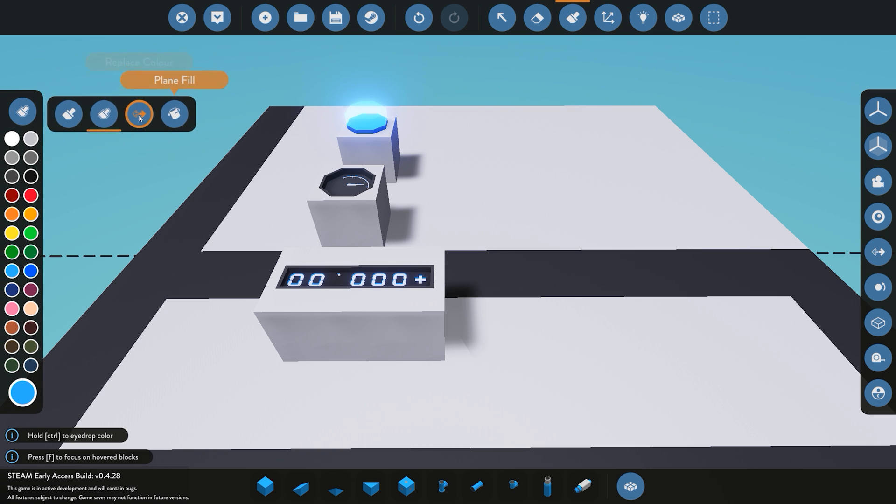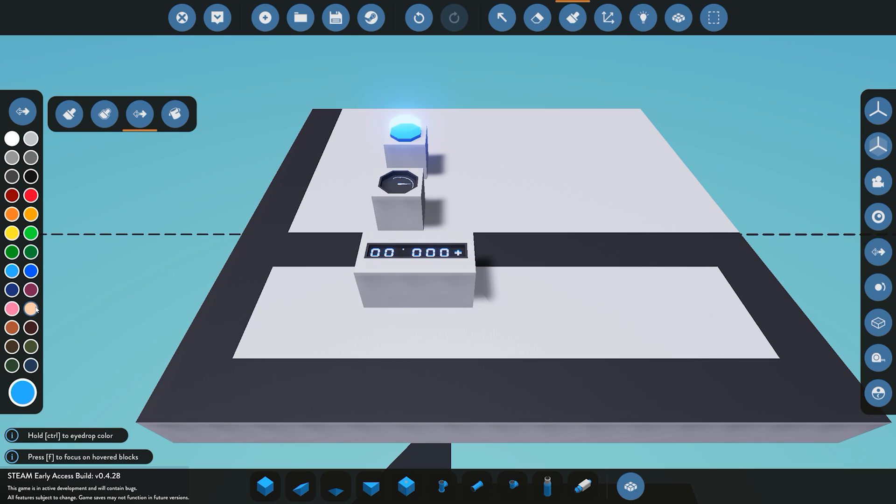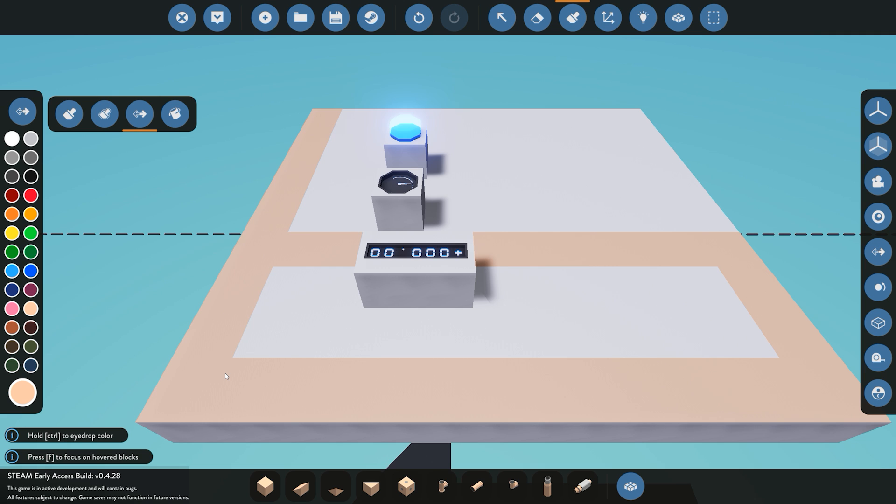Next off we have the replace color. This will take any color and replace it with the desired color. So for example I'm going to choose this peach color — I want all my blocks on the whole creation to be changed. For example the gray one here I want to be peach. Select it and you can see now everything has been changed.